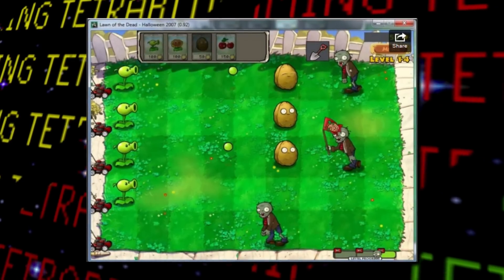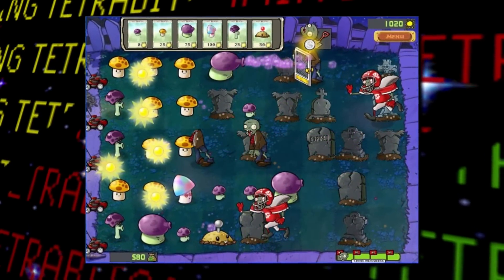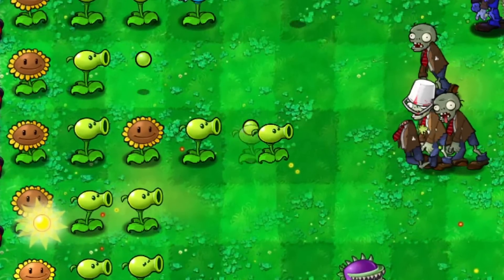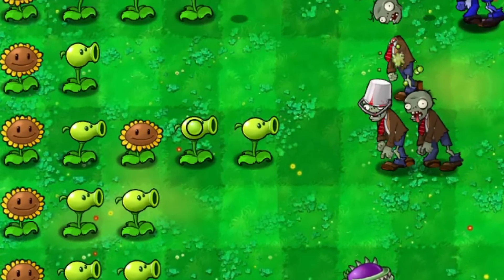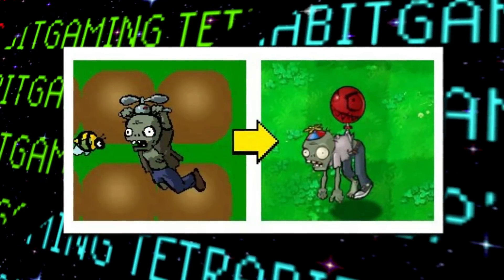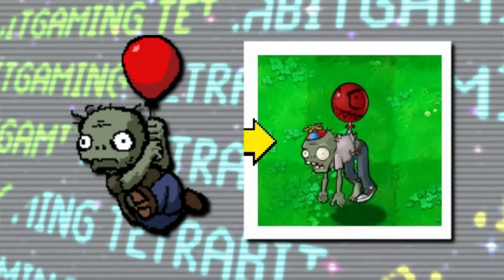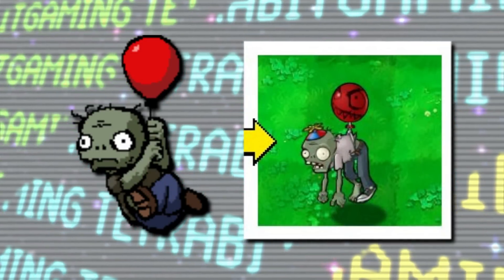There are also different UI graphics and placement, like having the sunshine counter in the top right. The last thing from the pre-release build I want to touch on are several plants and zombies that were planned to be included but were ultimately removed before the final release. In addition to the propeller zombie that became the balloon zombie, there's also this early version of the Balloon Zombie where it's seen firmly grasping the balloon instead of having it tied around its stomach.